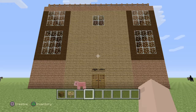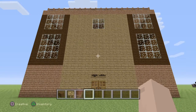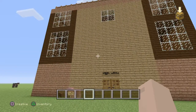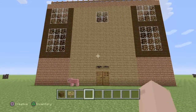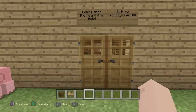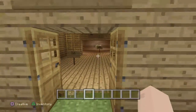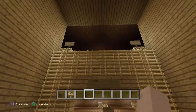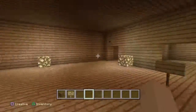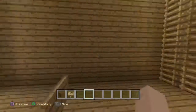Hey, Scooby Lover here in Minecraft PS4 Edition creative mode. I just want to quickly show you guys one of my favorite builds — one of the builds that I love to do whenever I'm in creative mode. You may have seen it before, but here it is: the Hearthfire Hotel. It's my job to build the basic structure, and it's my friend's job to do all the interior decorating. I do all the labeling so they know what goes where.